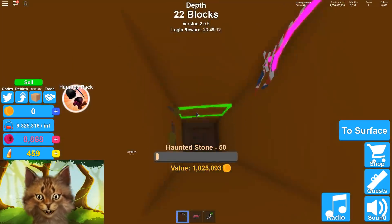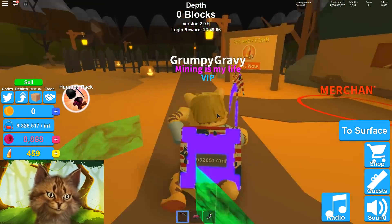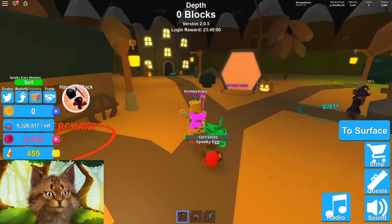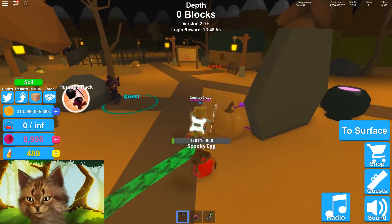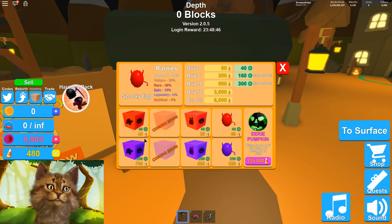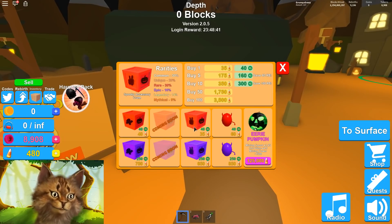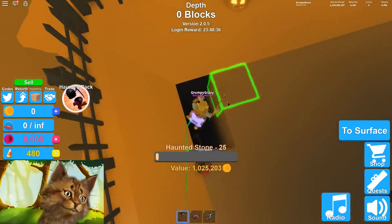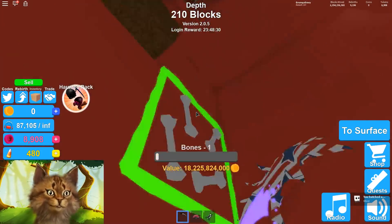I wonder how long this video is going to be. I messed up — it's the other one right here. And I should rebirth too. So, rebirth — I get more candy corns, because candy corns is super important. I was saying how OP rebirths are. If you rebirth, you literally get candy corn which you can use to buy these crates, and you get rebirth tokens to buy the other crates in the rebirth shop. Rebirthing literally became so OP now.